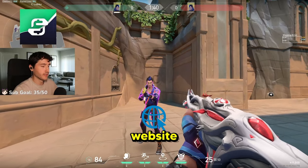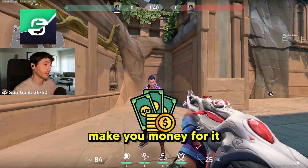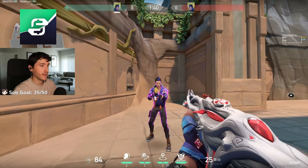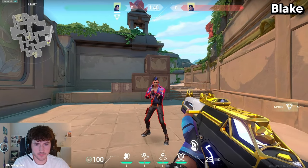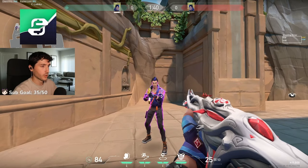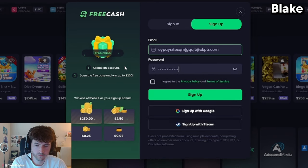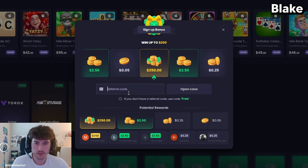FreeCash is basically a website where you can do surveys or play games and apps, and it can make you money for it. That you can then cash out for Valorant cards or PayPal money, and use it to pay for the masterclass, for example. So click the link in the description, or you can go to freecash.com. Whenever you're signing up, just make sure to use code ROB, because whenever you use my code, you get a free gift box that's worth up to $250. So just for signing up and using my code, you get some free money to start with.